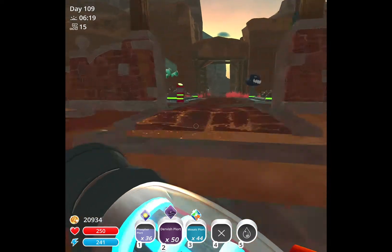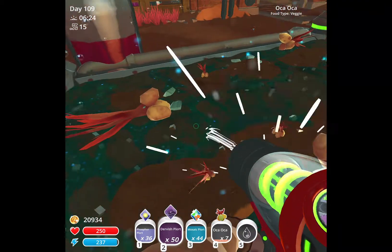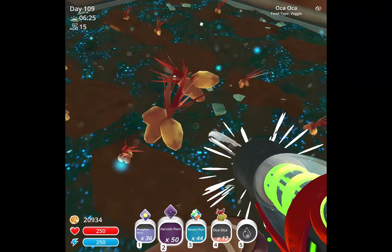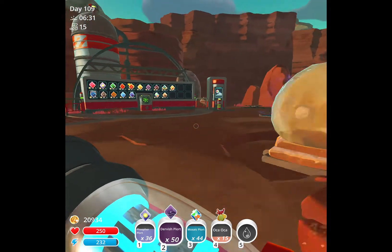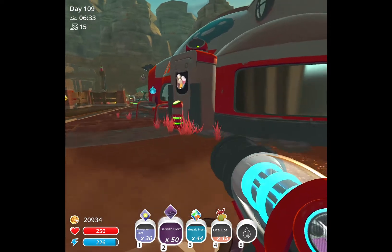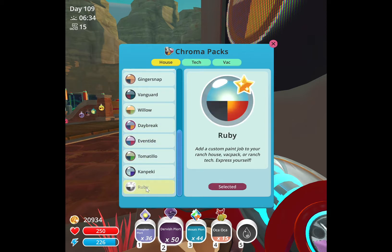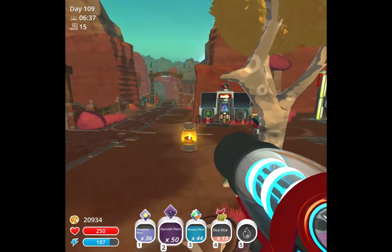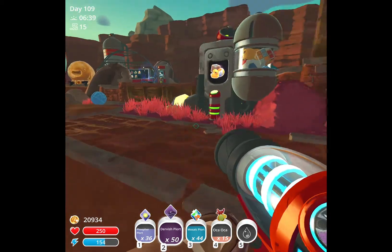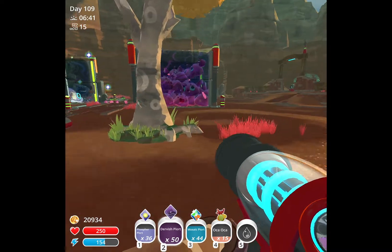Hey guys, we're gonna be reviewing this new update of Slime Rancher — it's called the Galactic pack. There's this new Chroma Pack called Ruby, which I'm using right now. The Galactic Pack is free, and you get a new slime toy called Beeper Bot — though you still have to buy it — and you get a new accessory.